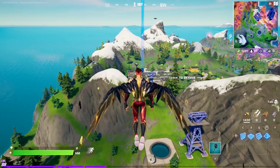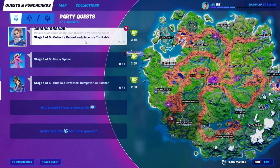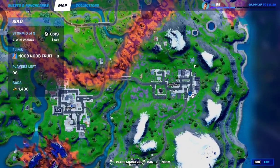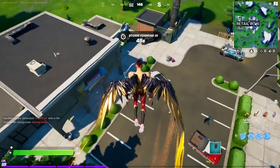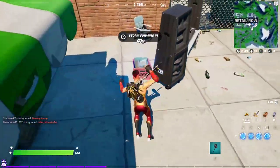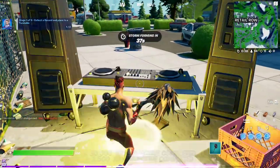For Ariana Grande's first stage of the punch card, you have to collect a record and place it in a turntable. There are a couple of places you can do this, including Retail Row. Just go to Retail Row right around this area and there should be a turntable and a record right here — you can do this at the same spot. Just grab the record, connect it, and put it in. Play record.